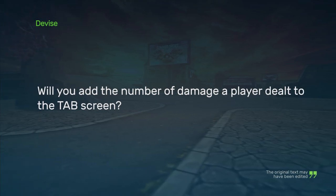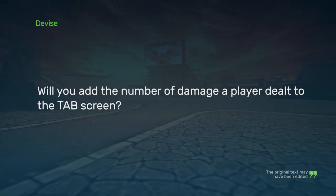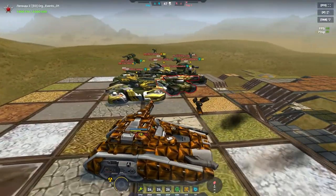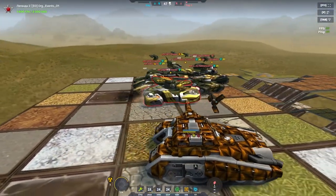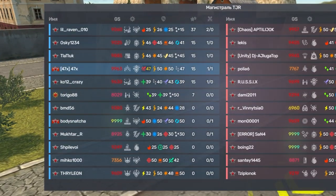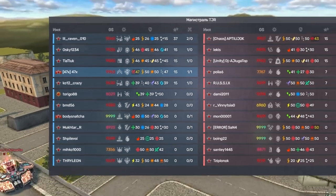Device asks: will you add the number of damage a player deals to the tab screen? Maybe we will add it to the stats table that you see after a battle. There is already too much to show on a tab screen, and additionally such information won't be useful after the end of the battle either.